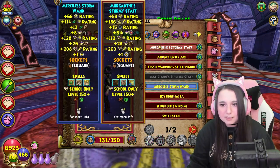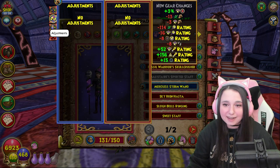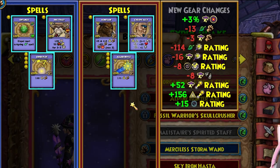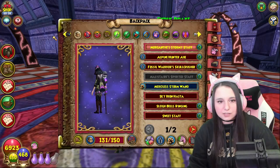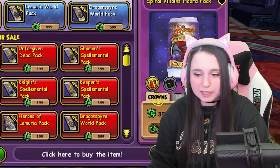We're comparing it with the Merciless wand. Here are the stats — it's definitely not the best. It gives you some myth spells, which I don't really know how that would be too helpful for me. We're opening up the right pack this time, doing a lot better than before.